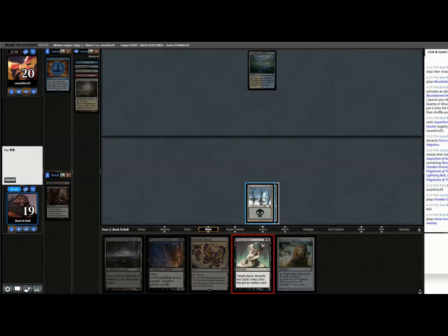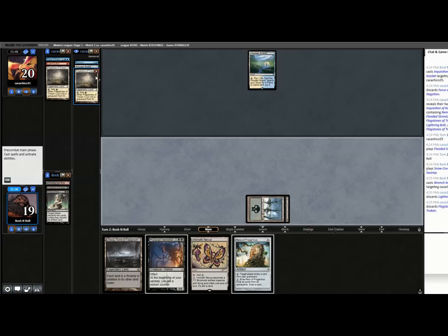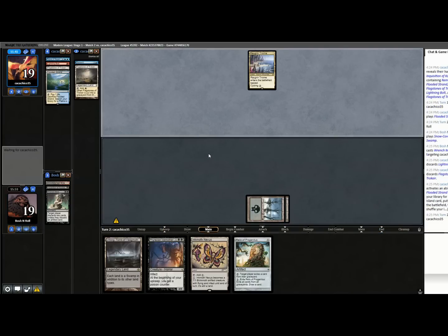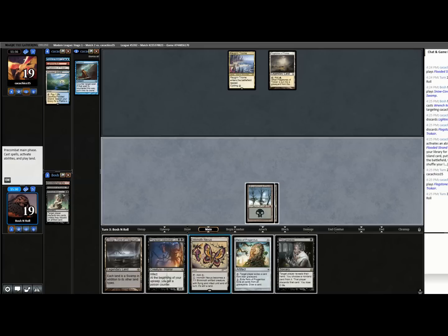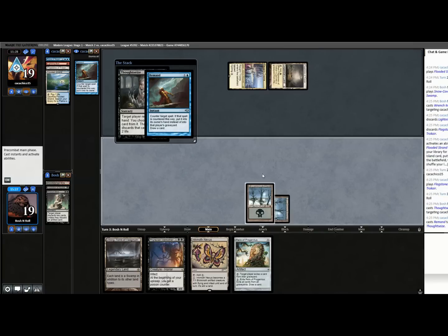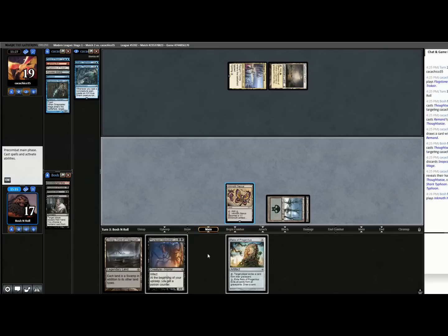Lightning Bolt and Flagstones are gone. I definitely should have taken Remand — taking Remand is the same as taking Force because then they don't have a blue card to pitch. That may have just saved my bacon. If they want to Remand Thoughtseize, I'm totally fine with that — now I just get to look at their hand again and still play the Nexus. Two Shark Typhoons and a Snapcaster Mage. I'll take the Snapcaster, play Nexus and Relic. It's looking pretty good for Vatmother to arrive.